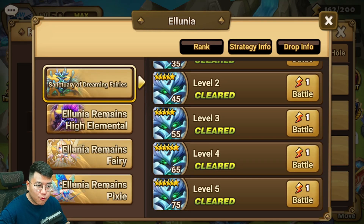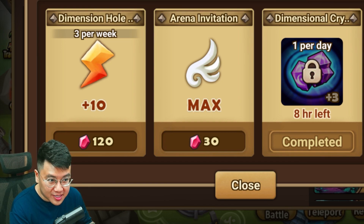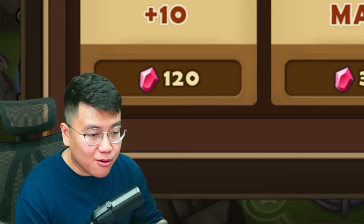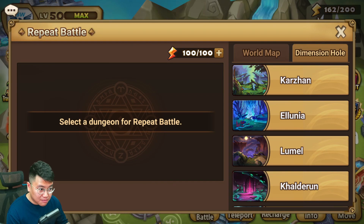Why do we need to farm this dungeon? It is the only dungeon in the game where free-to-play and pay-to-win players have the same amount of resources, because you cannot buy more dimensional energy no matter how much money you pay. So if you want to be efficient, you want to spend crystals on this every single week, because you have the same chance as a true whale or the best SWC player in this one particular dungeon.